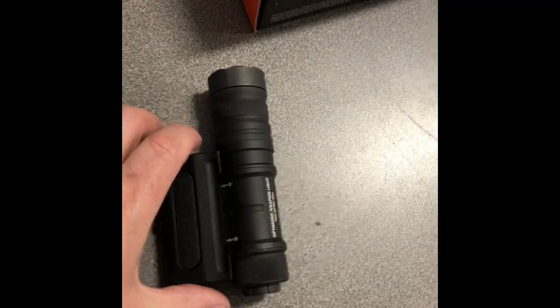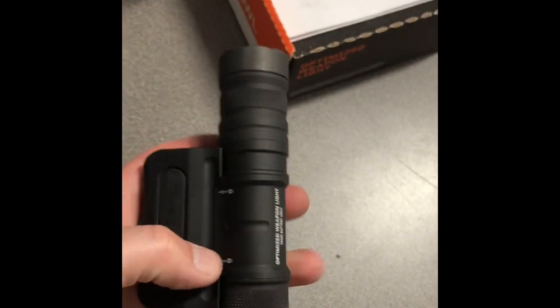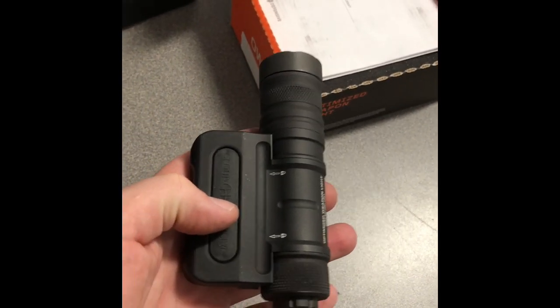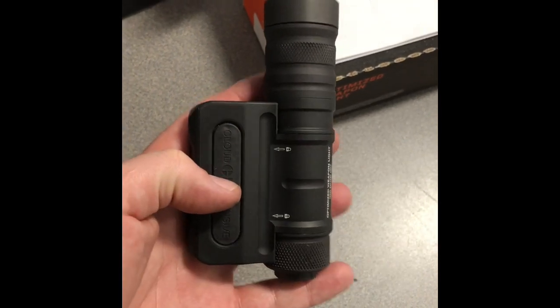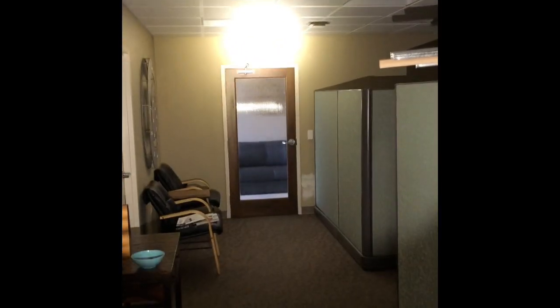Thanks — some bonus footage. We got an OWL in today from Cloud Defense, so I'm going to do a quick comparison in the same spot with the other flashlights so you can kind of see the different beams. This one's 1,250 lumens I think. Much brighter, much bigger splash — it's very, very bright.